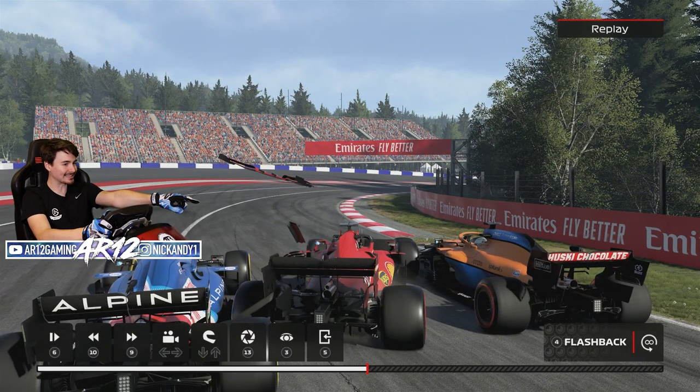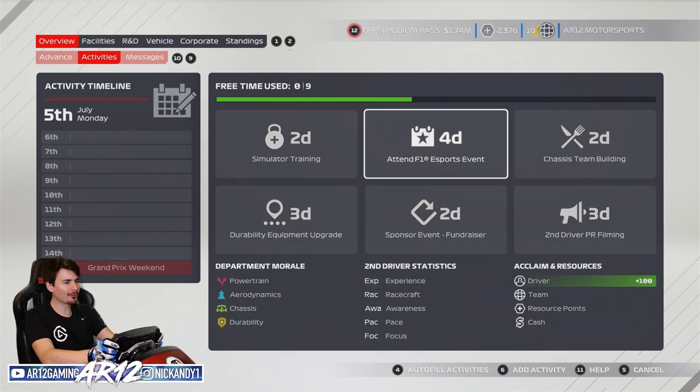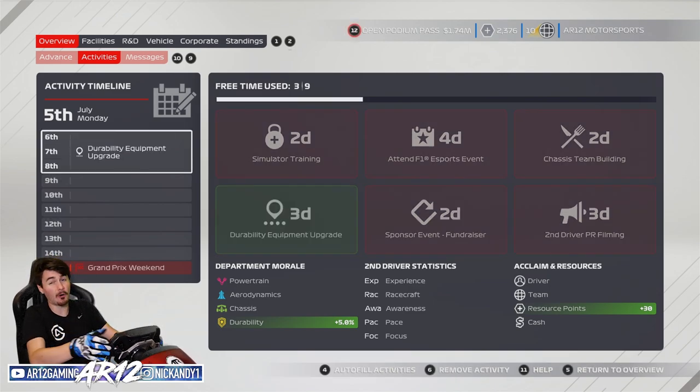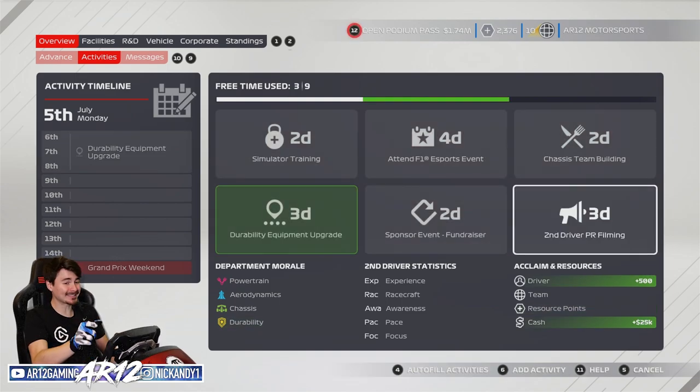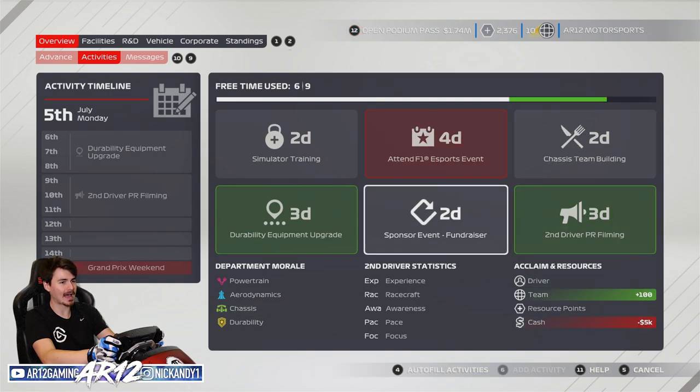We have 9 days on the activity timeline that we can go and fill up. Probably starting with this durability equipment upgrade, which brings us some resource points - always helpful. I also saw this added some massive boosts for myself as a driver: 500 driver acclaim. That is massive, so let's definitely go for that.